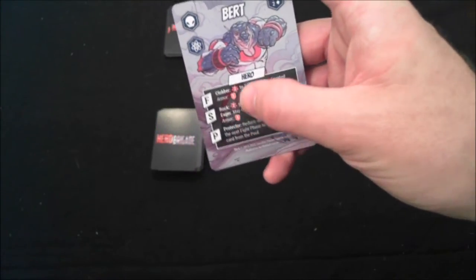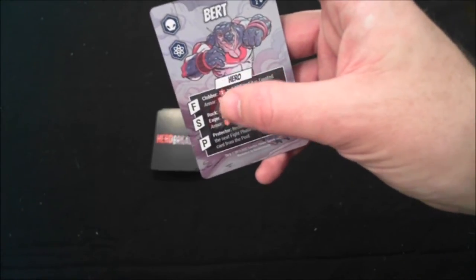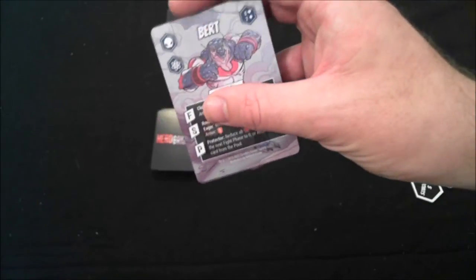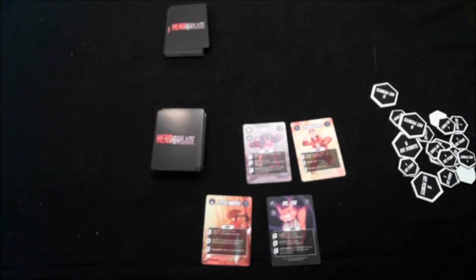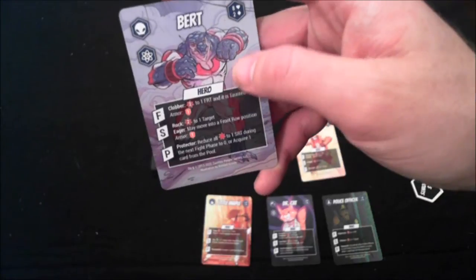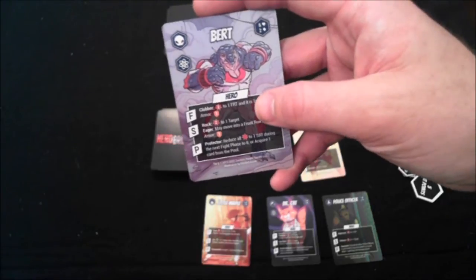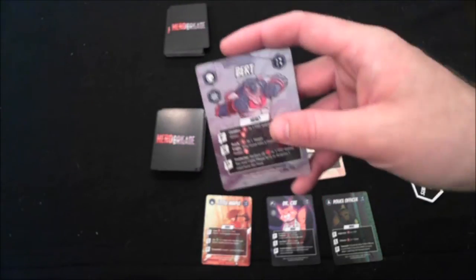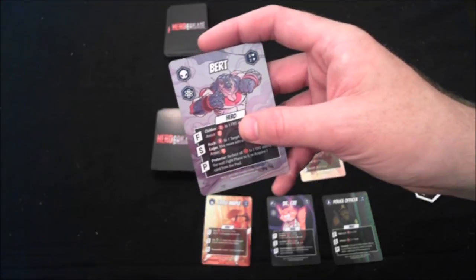Every character has three tiers on their card representing different abilities depending on how you play them. The first two require placing them in your party: F signifies front row and S signifies support row. The front slot holds up to two heroes and the back slot holds up to three. Depending on where you place them, that determines what ability you can use. For example, Bert in the front row has Clobber — dealing two damage to one front row character — and Taunt, which forces that character to attack Bert specifically on the next turn.